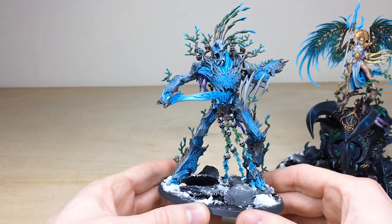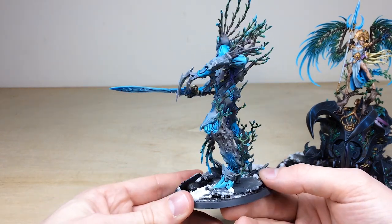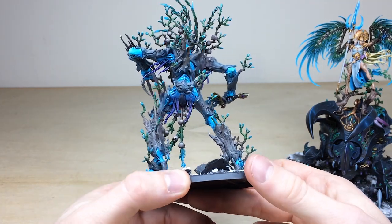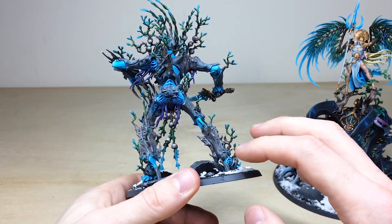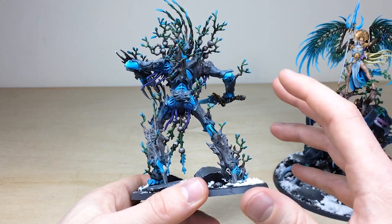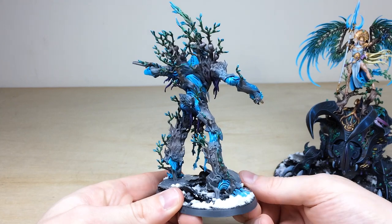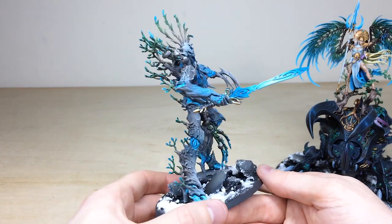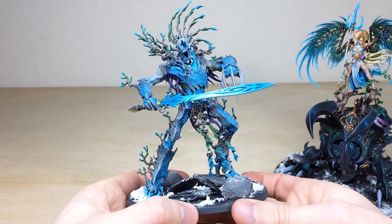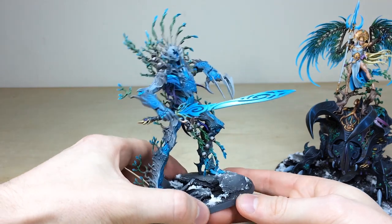There's a lovely pose here — about to strike with the claw and guard with the sword — which works extremely well. There are nice subtle purple tones on certain areas, just adding another really cool color to the mix. I love the way the little sprouts of the tree go from a brownish color to green to blue tips, showing those kind of frozen petal ends, which works extremely well. A really nice model — aggressive looking, awesome character centerpiece for your army.